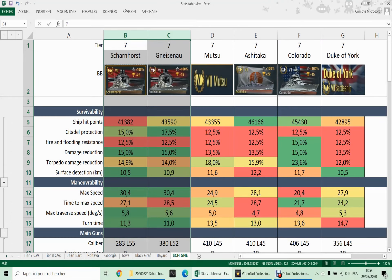Let's compare the two ships to a series of other tier 7 battleships: the premium Japanese Mutsu which has torpedoes, the Ashitaka classified as a battlecruiser, the American Colorado, and Duke of York — which you need to feature in a Scharnhorst video, because the Duke of York was the ship that helped sink the Scharnhorst historically. Survivability is average — hit points aren't very high, citadel protection is a bit better, damage reduction is also quite nice. But overall, these are real battlecruisers and they will not withstand the same punishment as, for example, a Colorado.